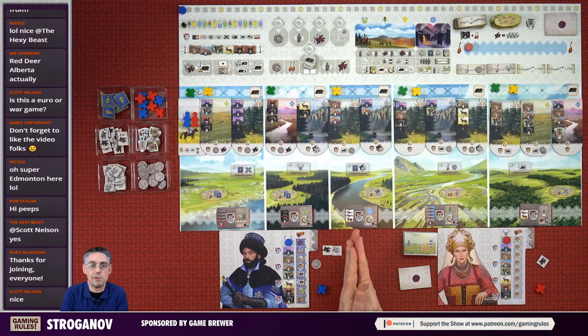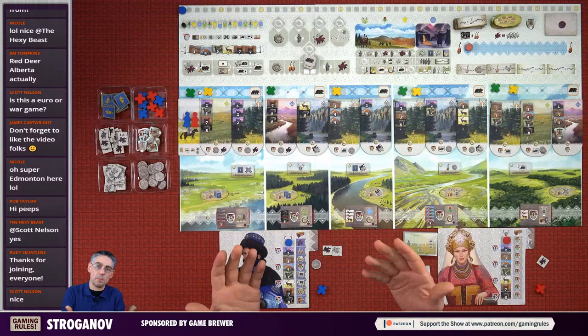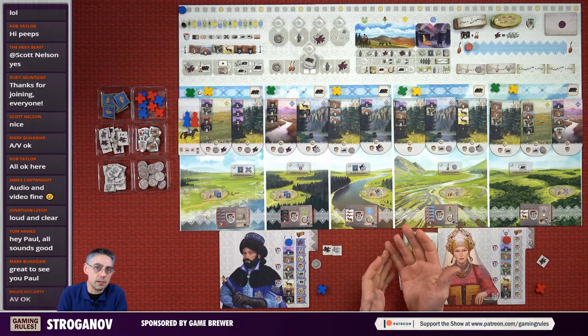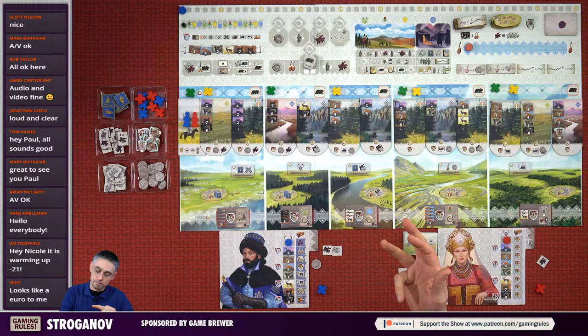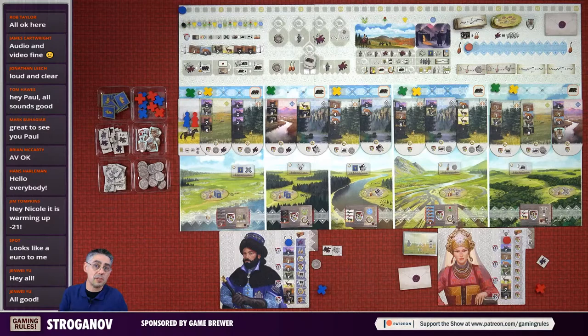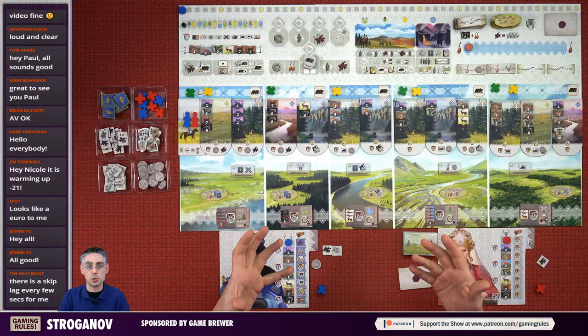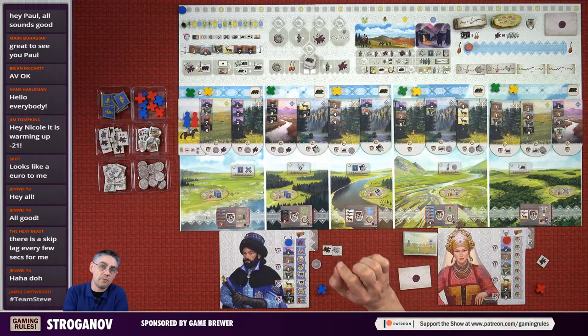Before we start, I've got a few things to mention. First of all, this is a sponsored video. Game Brewer asked me to create this video - or was it that I asked Game Brewer if I could create this video? Game Brewer is a company that I've done some work for before. I spoke to them about what games they've got coming out, and they mentioned this one by Andrea Stedding. Hansa Teutonica, Gugong, Stauffer Dynasty - really good designer. I was very keen to cover this game because of the designer's pedigree. Also, Game Brewer do really good components and the rulebooks are generally pretty good. I'm going to be doing the solo playthrough tonight.